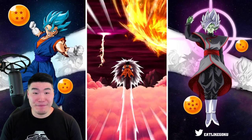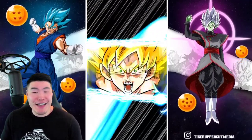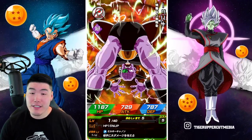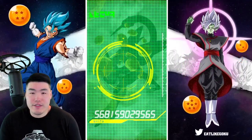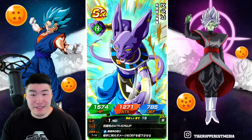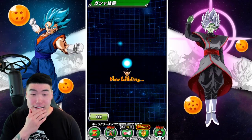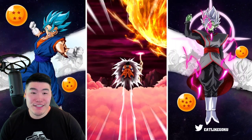We're going through these multis really quickly and it's not going great. I haven't seen a guaranteed animation in forever, man. Going back to the last four banners on Global — basically the last two months — I haven't seen a single animation. It's not like I don't summon; I summon on every banner, anywhere between 500 to 1,500 or 2,000 stones, and these animations have just eluded me for the longest time. You get some dry spells from time to time, but this is a pretty long one.